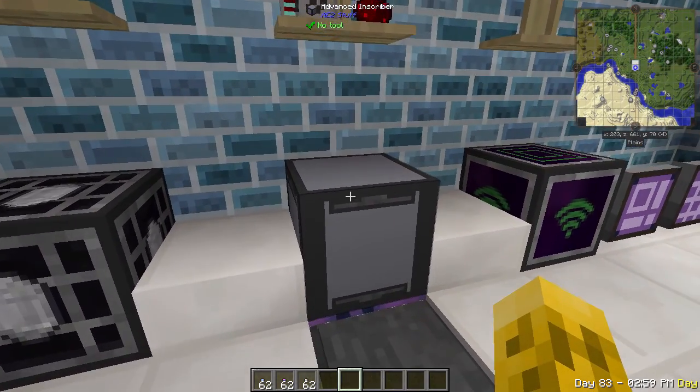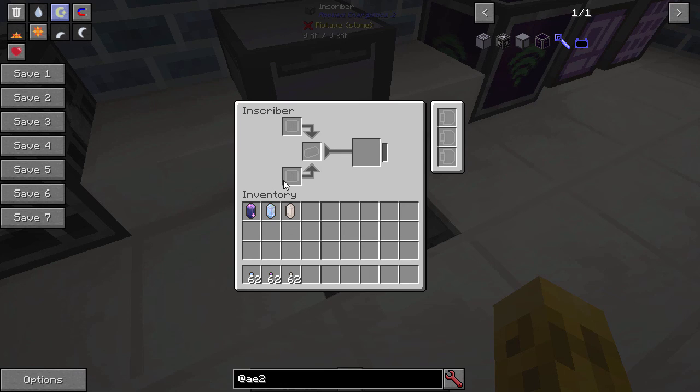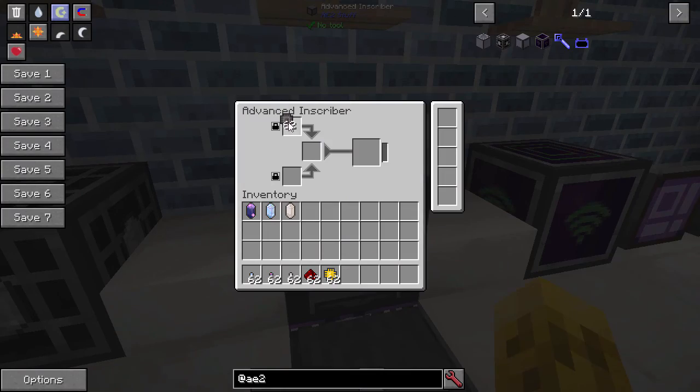The next one is the Advanced Inscriber. Looking at the recipe, it takes a normal inscriber and adds a few processors, irons, and hoppers. This is meant to help you automate the inscriber process with pipes. Normally you have to pipe the item in through the top slot, the middle slot through the side, and the bottom slot through the bottom, and pull it out through the side. You don't have to worry about that with the Advanced Inscriber — it allows you to pull things in and out. Things are normally locked, so whatever you put here will be locked and nothing else can be inserted.